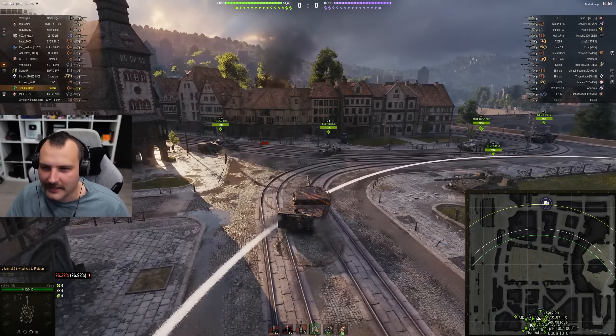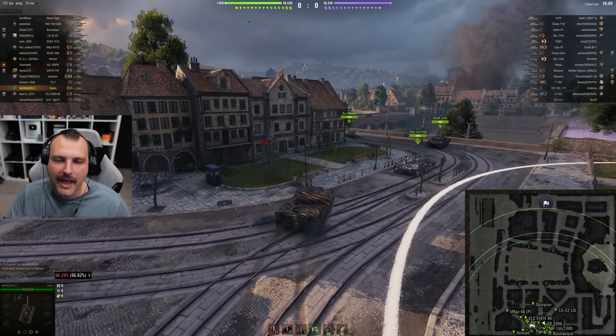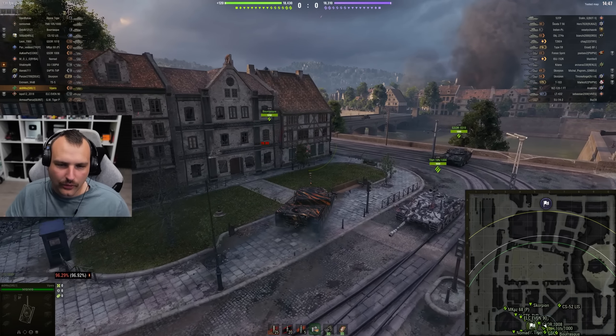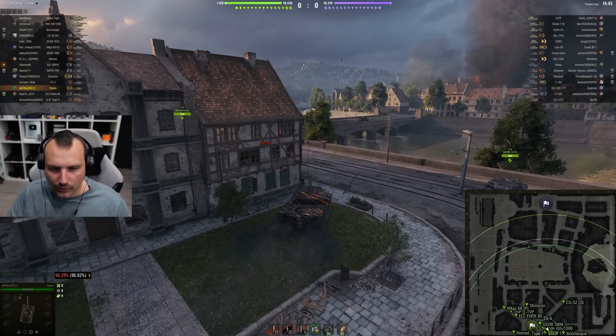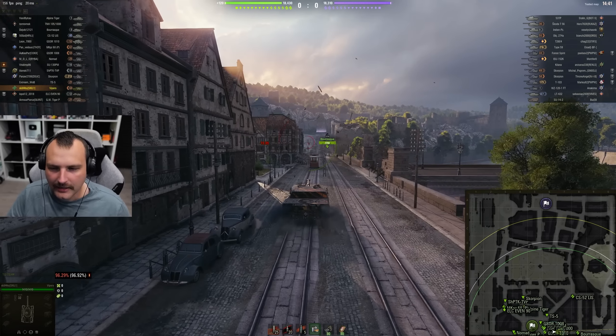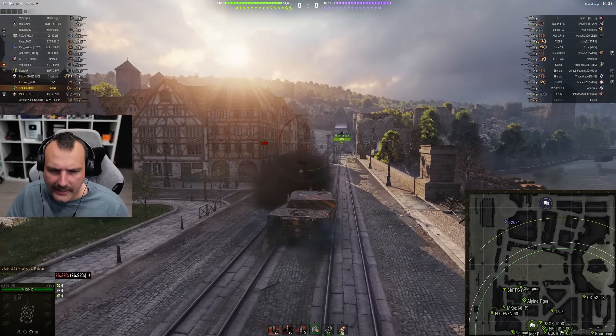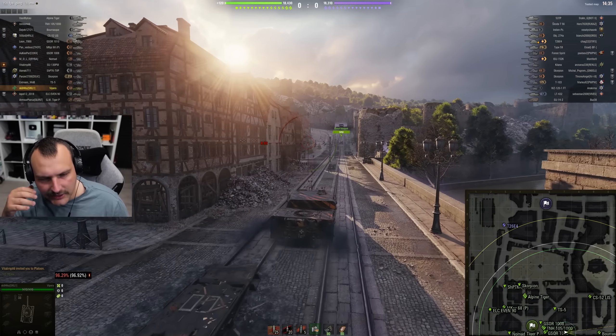Beautiful. Okay, first things first — we have a Himmelsdorf standard battle. What do we need to do? We need to make hardcore pressure. I think we can easily hold the hill here, at least that's what I want to believe.